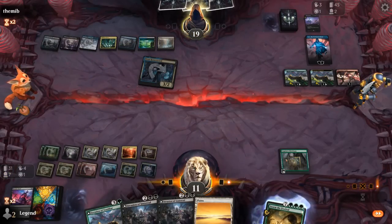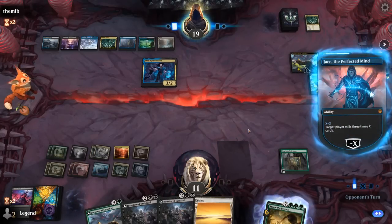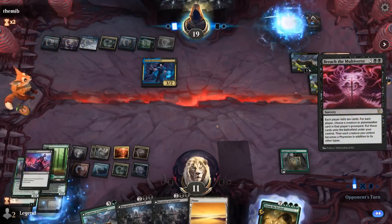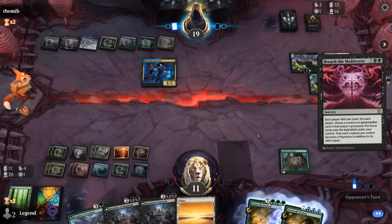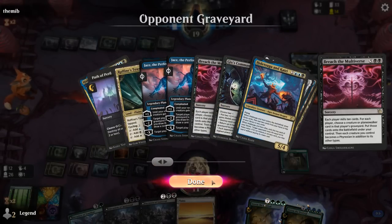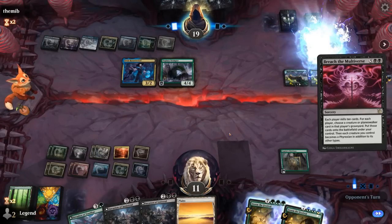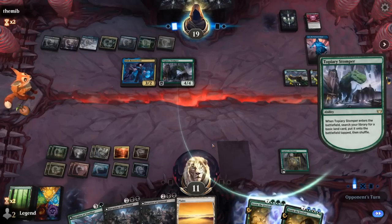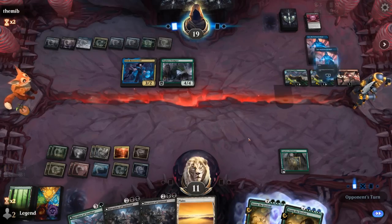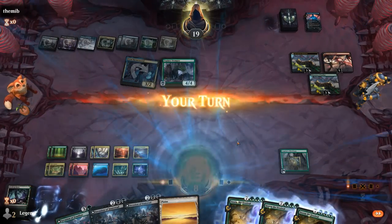Next turn we can flashback again, could draw 3 with Briefcase. Now our opponent is going to mill us — 22 cards remain, and there's Breach the Multiverse. So that's just game over here. Get back Jace, mill for 15, and that's all she wrote. This seems like a pretty tough matchup — if our opponent can combine Jace with Breach, our deck's a little bit too slow to really beat the mill deck consistently. GG's. At least we get to see the sweet new mill animation. On to the next one.